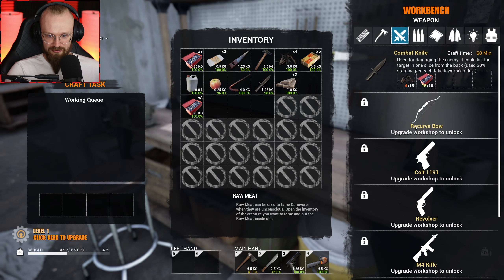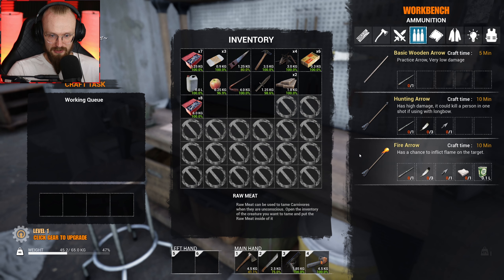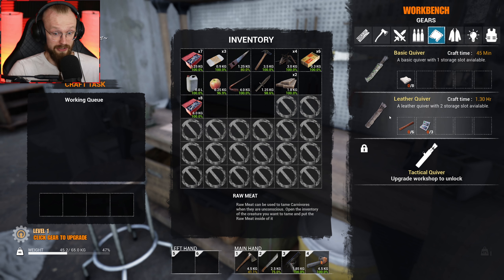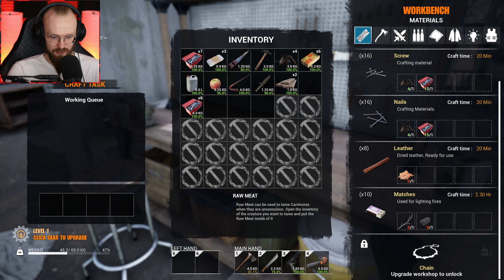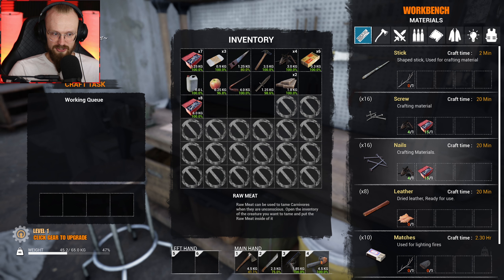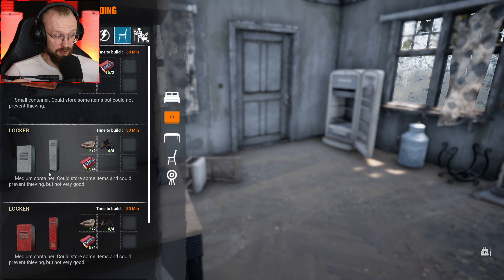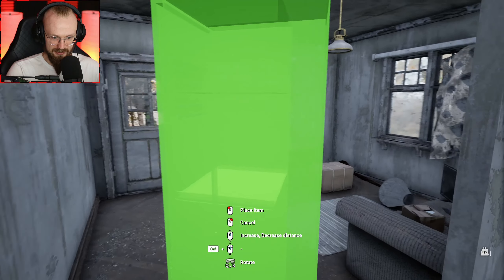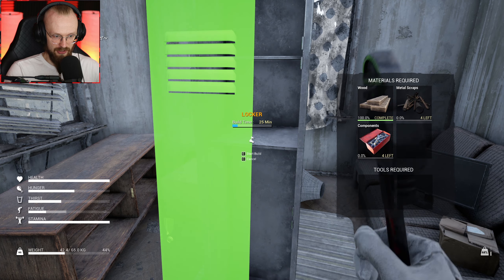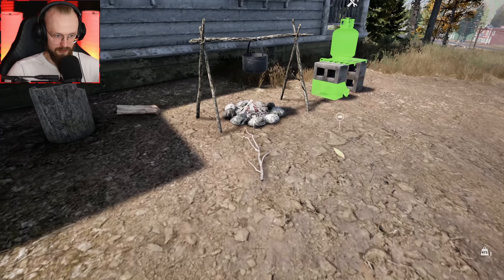There are so many things unlocked now. To craft a recurve bow we need to upgrade the workbench, which requires 10 planks, six scrap metals, and two cog wheels. We can craft hunting arrows, a basic quiver that takes 45 minutes, or a leather quiver. We can also craft an upgraded wooden shield. Wait — did I craft those things for no reason? I don't believe this. Oh, we can craft lockers from over here in the building section. We didn't need to craft a workbench for the locker!